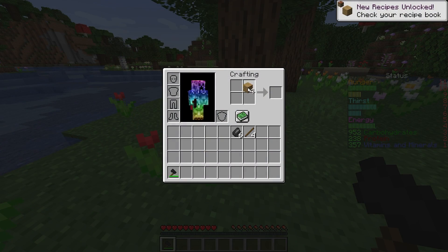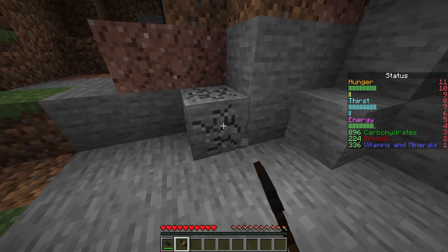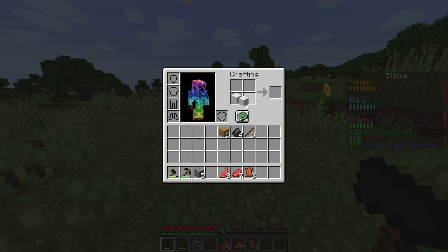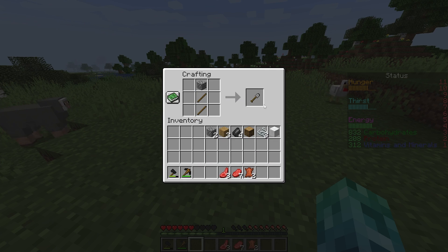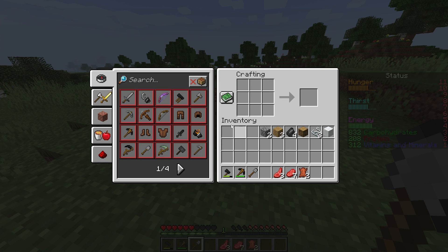Next, you'll need to craft a hatchet and mattock using the recipes on screen. Collect wood, then find a cave and collect some stone. Harvest cows and sheep to obtain leather and string, which you can get from wool. Then craft a crafting table. Crafting a normal stone shovel will make digging a lot easier. You can find all recipes for Survival Plus in the recipe guide.